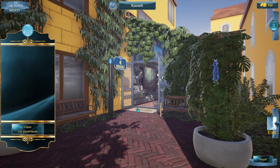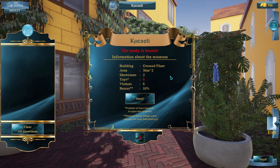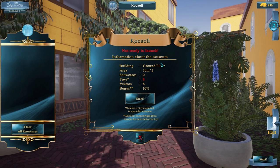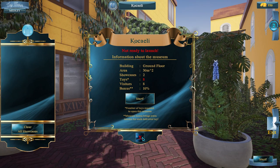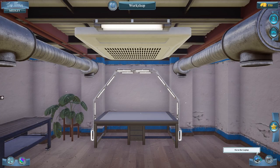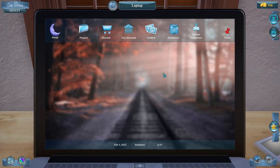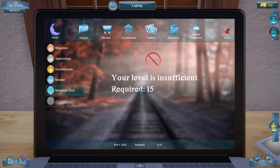Here's where our museum will be, but we can't enter yet. When I click Start it tells me it's not ready to launch — I've got to have eight toys that go in the museum first. The toys have to be museum toys, and we have to get to level 15 before we can even make museum toys, so we've got a while for that.